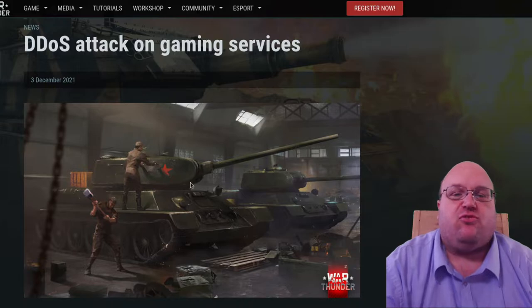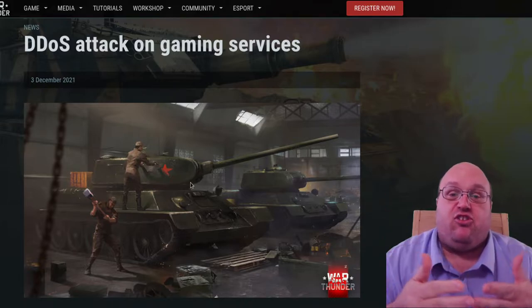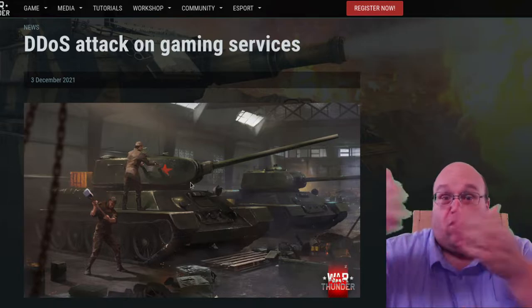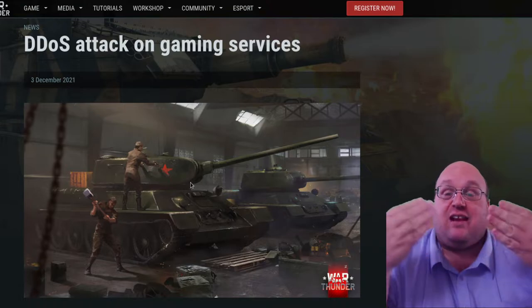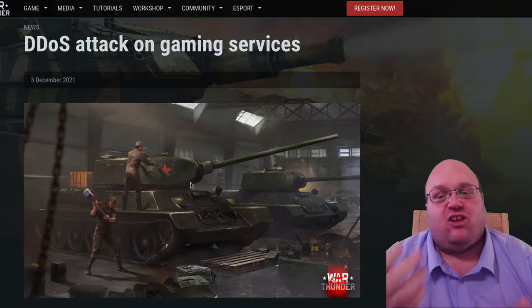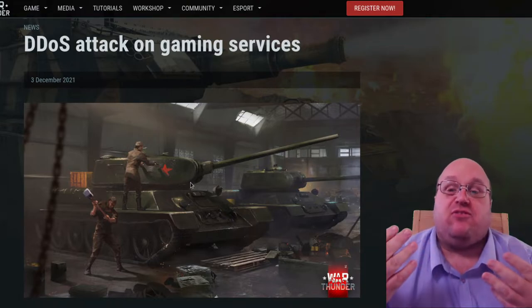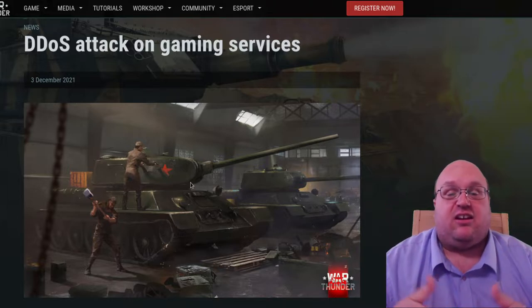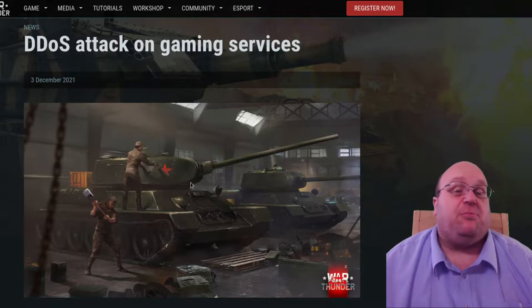There are two primary methods of triggering a denial-of-service attack. The first is to make a bunch of requests to the server from machines all over the world, then refuse to do the full handshake. This causes the server to hold open these connections, waiting for the next step until the server runs out of hands to offer for shakes, thus preventing anyone from logging in. The second is to overwhelm the server with huge amounts of data from machines all over the world, thus flooding their internet connection until it can no longer sustain the huge amount of data and effectively collapses on itself.